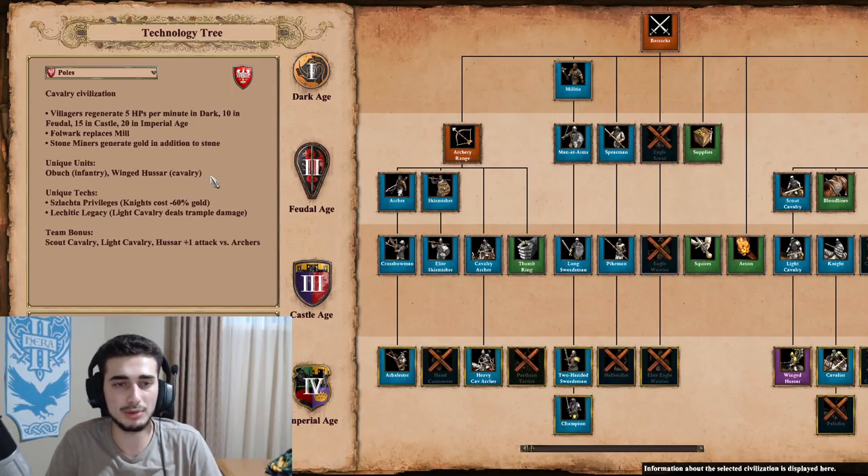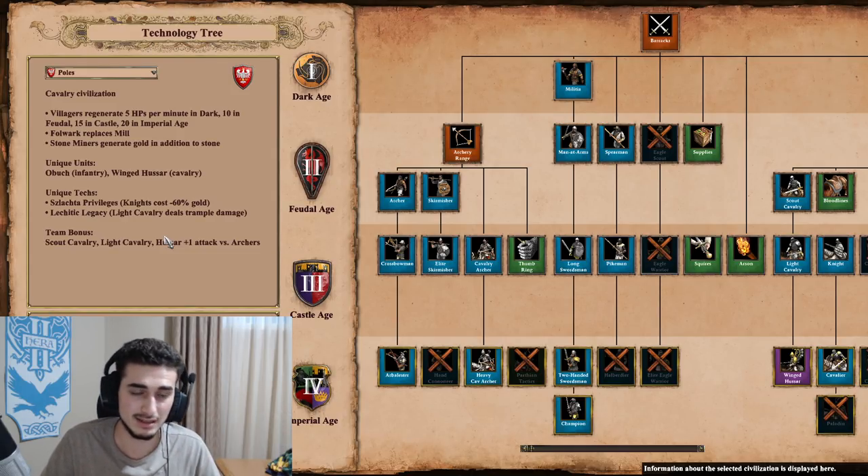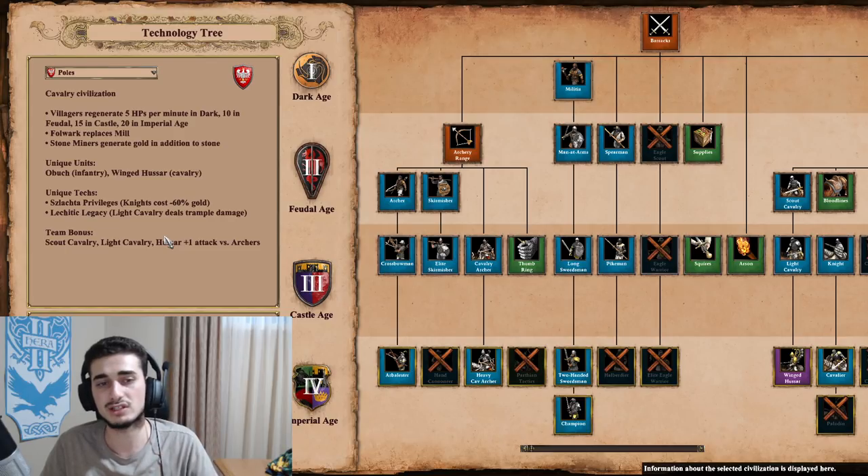Their Unique Unit is the Obuch, which is an Infantry unit, and they also get the Winged Hussar, a Cavalry unit that replaces the standard Hussar upgrade. Their Unique Tech is Szlachta Privileges, which gives Knights minus 60% gold cost. This sounds really good on paper but it's actually not that good in practice — it has some plays and it's definitely not bad, but not as good as you might think.